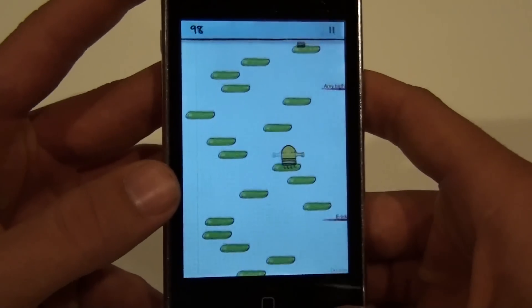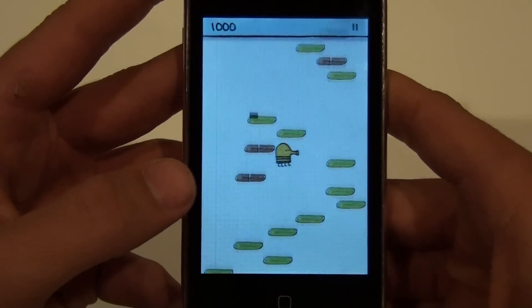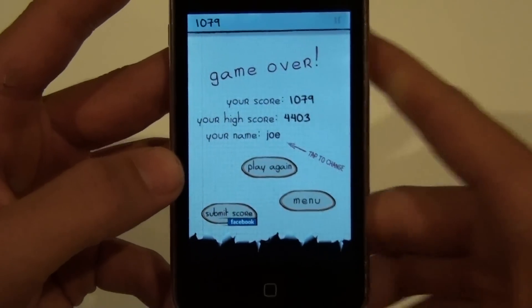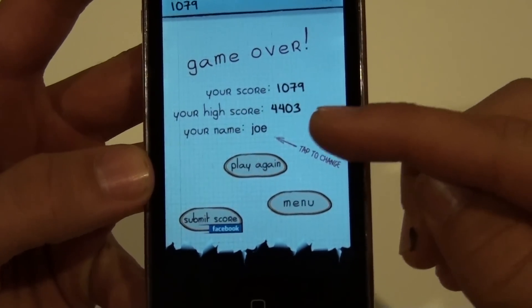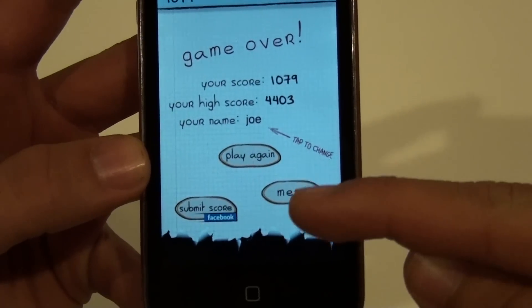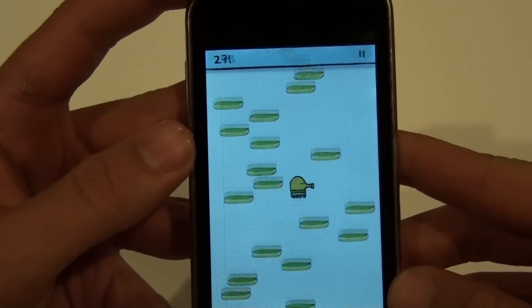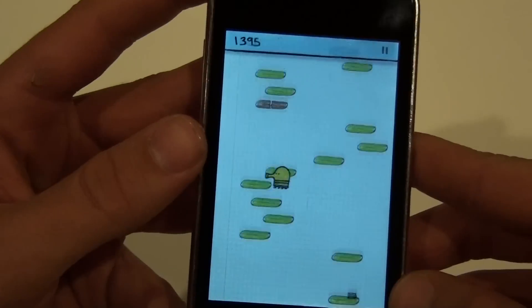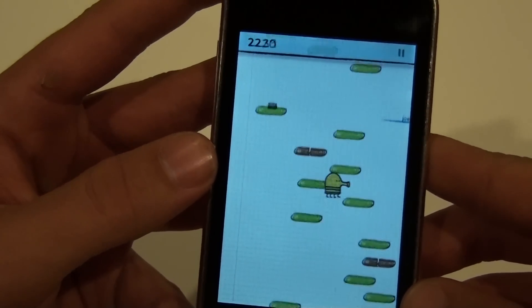You start playing and you have to tilt it with the accelerometer, and you try to get up as high as you can. As you go up, you want to avoid those brown ones because you fall like that and you die. Then you get this screen with your score, your highest score, and your name, and you could submit it to Facebook, go to the menu, or play again. When you hit springs, you can jump higher.